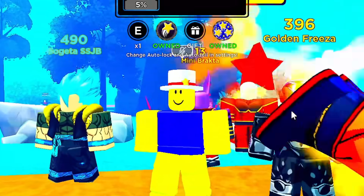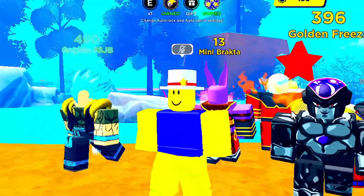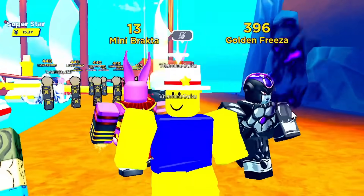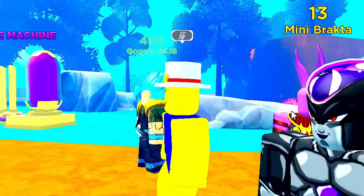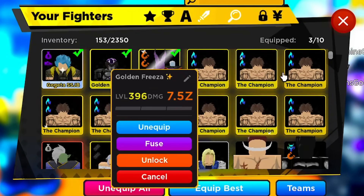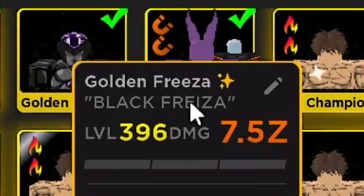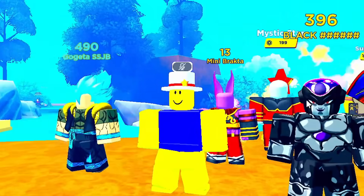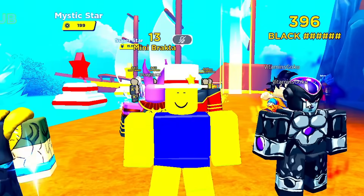Wait — Golden Frieza? I'm pretty sure that's Black Frieza unless I'm mistaken. I've seen Dragon Ball Super — that doesn't look like Gold Frieza, but in the manga there is Black Frieza, and Frieza actually has a face! This might be the only unit in the game with a face. Gogeta Blue — no face, Beerus and Whis — no face, but we got Black Frieza with the face. This is probably the coolest unit in the game. I don't know why it says Golden Frieza — I'm going to name him Black Frieza.